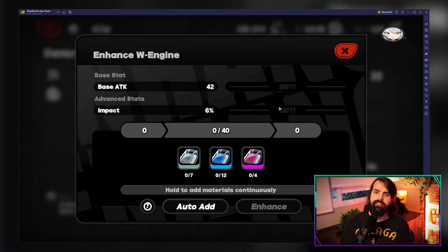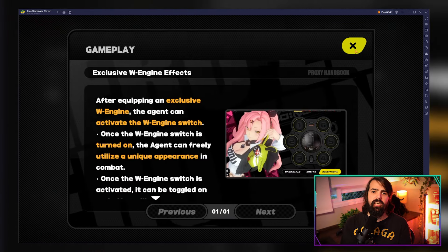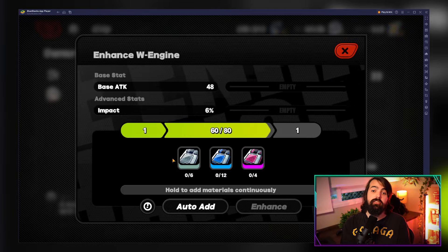Now let's dive into Drive Discs. These are like artifacts in Genshin Impact and Relics in Honkai Star Rail. Equipping Drive Discs boosts various stats and unlocks set bonuses to enhance your agent's performance.